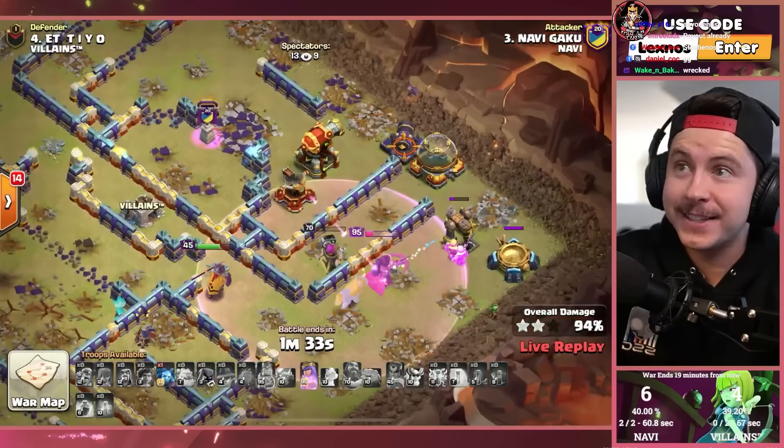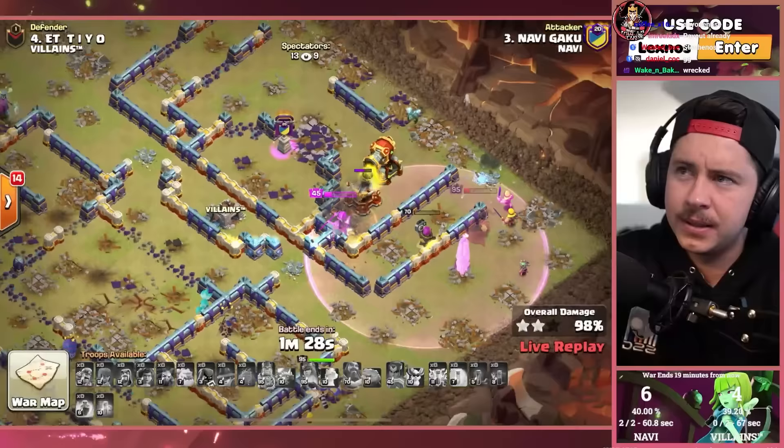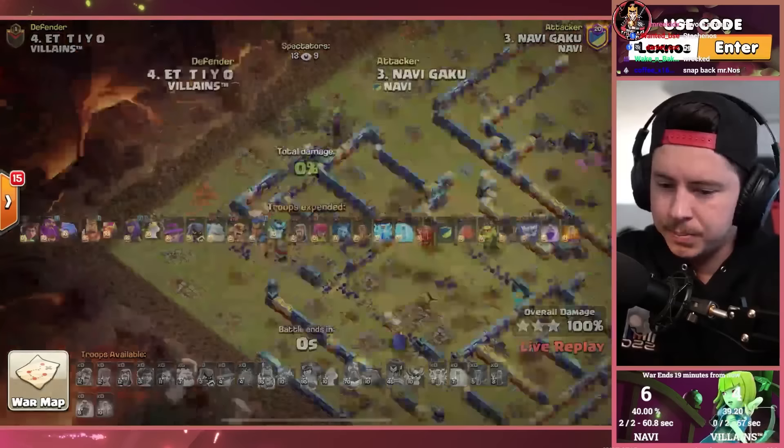Warden on one HP. Queen didn't have to pop her ability because of the expo — I think he's got this! That was an interesting plan. Usually with root rider spam you come directly opposite the town hall, but Gaku picked a corner and spammed everything in the corner with a blimp. But it works — Navi three for three!